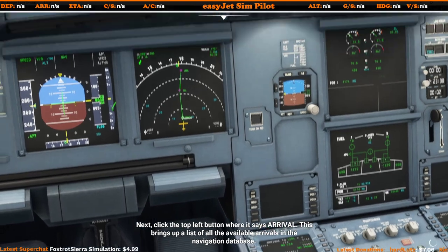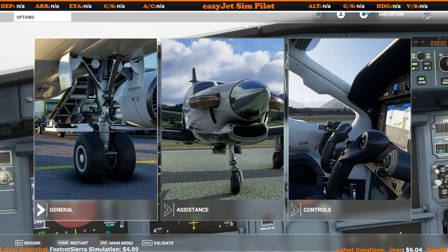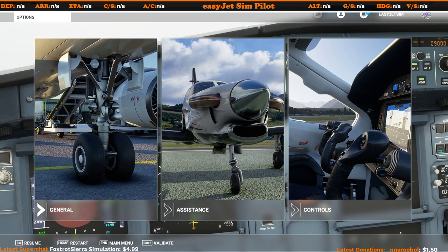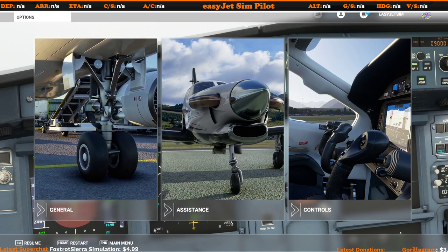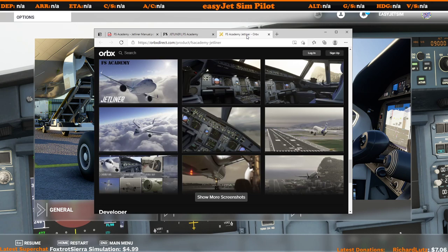They're clearly talking us through what we need to do step by step, and what's really nice is there is quite a lot of time between each instruction. So if you're new to the aircraft it gives you time to get your head around exactly what needs to be done — nothing is rushed, everything is done really nicely. I think this is a fantastic program for people wanting to learn more about the A320, and if you want to make that step up to the A320 for the very first time, I can highly recommend this new release from FS Academy Jetliner for Microsoft Flight Simulator 2020.